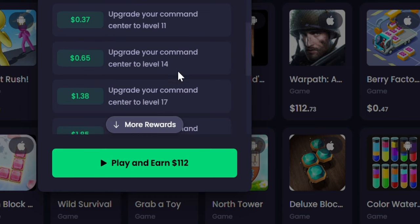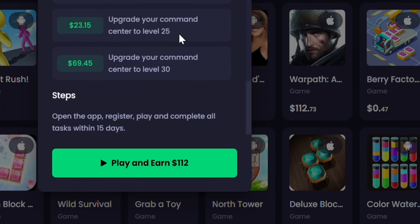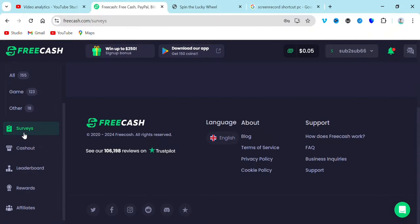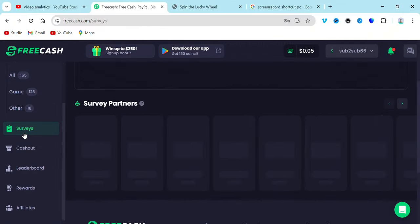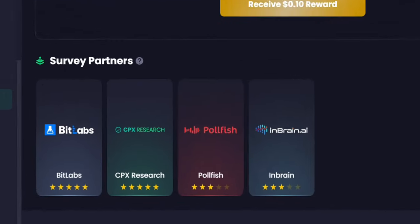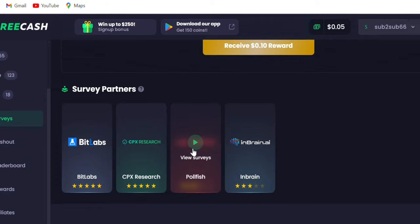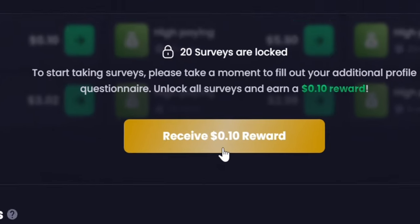Once you play the game and make your income, you can make a withdrawal anytime you want. The third way of earning on this platform is through surveys. These surveys right here — you just need to complete a survey to earn, and I'm going to be showing you in this video.